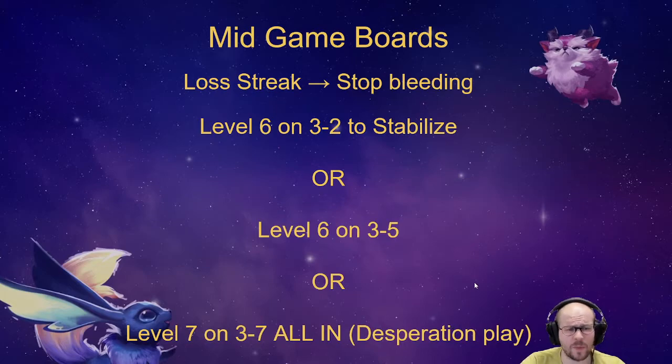That level 7 all-in used to be more popular in set 5.5 with the Radiant Blessing at 40 HP. Probably don't do it, but be aware of it as a possibility. It's a desperation play, but if you hit a two-star four-cost on 3-7 — since the whole pool is available — you can stabilize super hard and maybe get a top 2 or top 3.